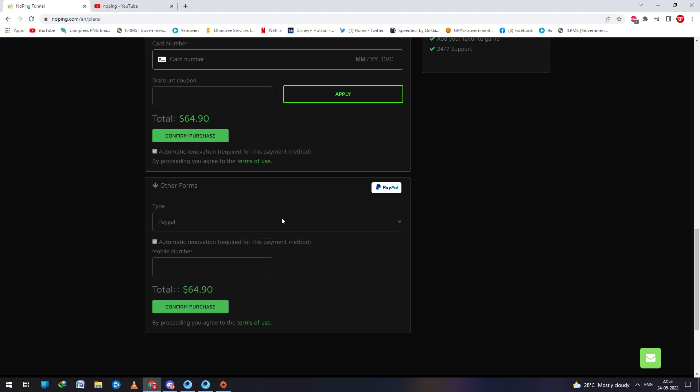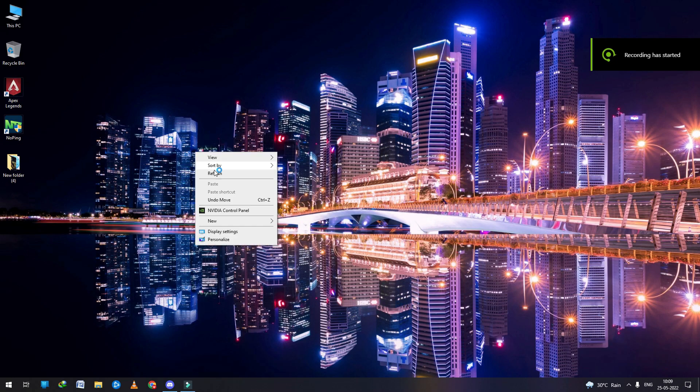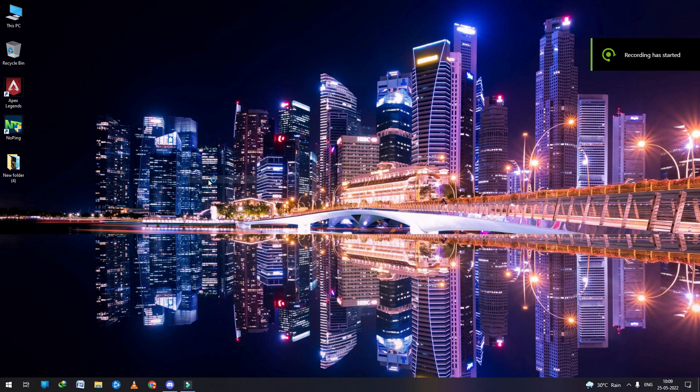You can use a credit card or PayPal to buy the subscription of NoPing. So let me show you the game I'm trying out. The game is Apex Legends. Firstly, I'll show you without connecting the VPN.